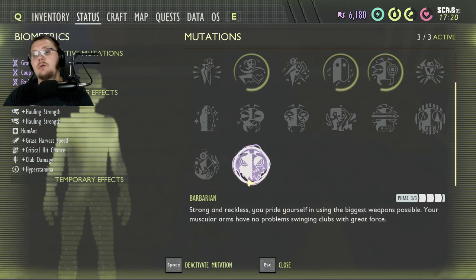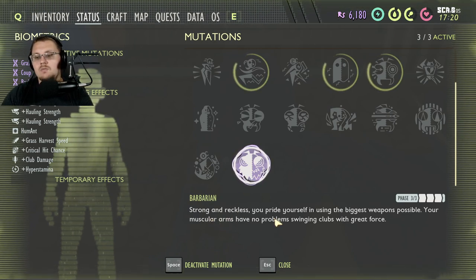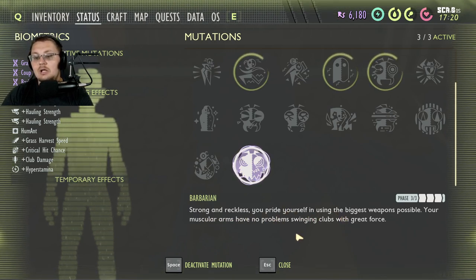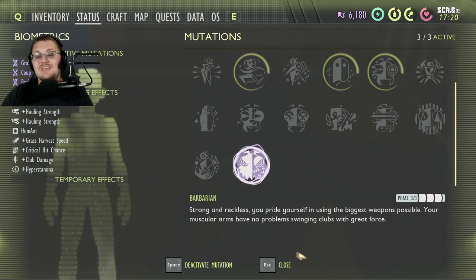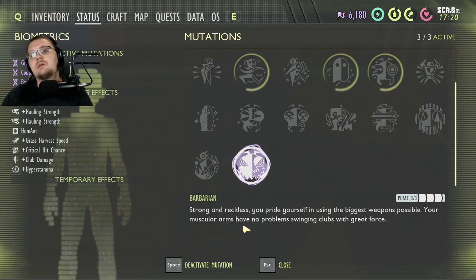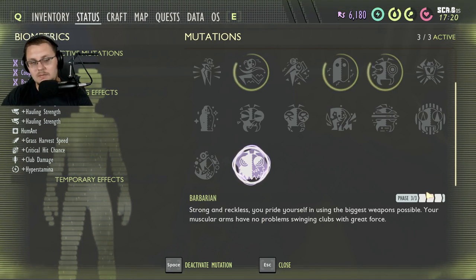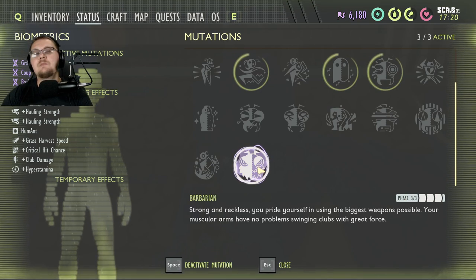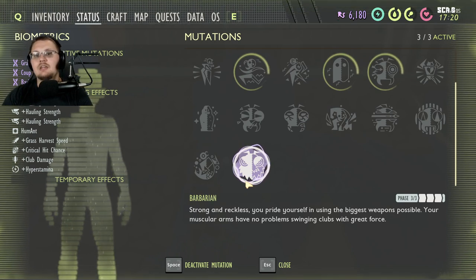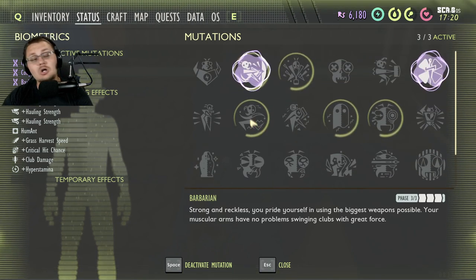Last but not least, one of my favorite perks that I keep on at all times because my weapon of choice is the mint mace — the Barbarian perk. Strong and reckless, you pride yourself in using the biggest weapons possible. Your muscular arms have no problem swinging clubs with great force. The mint mace, the spiked sprig, and the ant club — all three of those do more damage with this perk. You can see it's phase three for me. I leveled this up incredibly quickly because of the number of things I kill with my mint mace, and I keep this on constantly whenever I'm fighting or exploring.